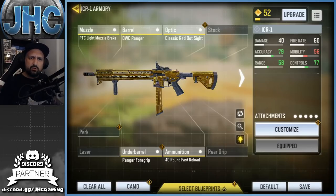Ranger Foregrip is probably the best grip in the whole game — I sometimes use Tactical Foregrip on other guns but Ranger is my go-to on most weapons. I'm using a red dot here on the ICR-1, personal preference. OWC Ranger barrel, RTC Light Muzzle Brake — attachments I use pretty often. The stats show extra accuracy, extra range, extra control, making this gun a laser at long range, pretty decent at medium and short range.